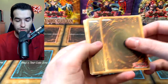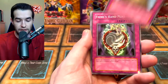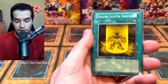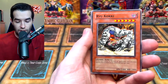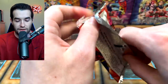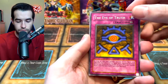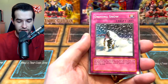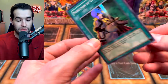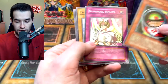Invasion of Chaos — 25 legacy packs so far, pretty good pulls but not the best possible. Chaos Necromancer, Yellow Luster Shield, Inferno, Ryu Kokki, Dimension Distortion, Ultra Evolution Pill. Let me know what you guys think would be the best opening ever. Back to Pharaoh's Servant — Eye of Truth, Bite Shoes, Driving Snow. We forgot to do the pack trick! We got the Nobleman of Crossout — super rare, around five dollars even unlimited, very good. Cool shiny sword artwork. We've got Morphing Jar Number Two and Dark Fire Soldier Number Two.